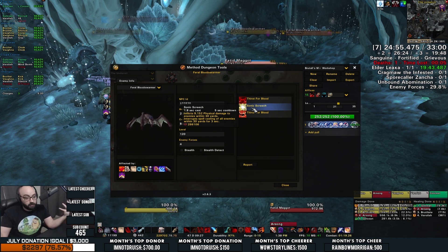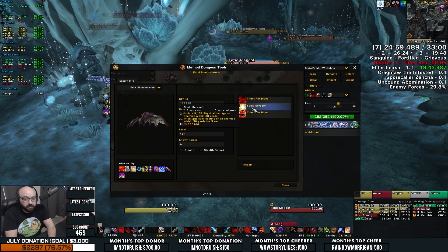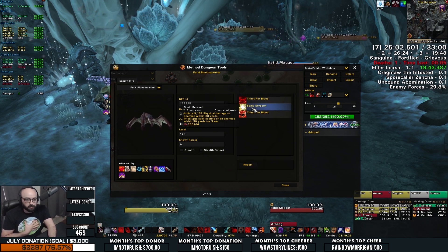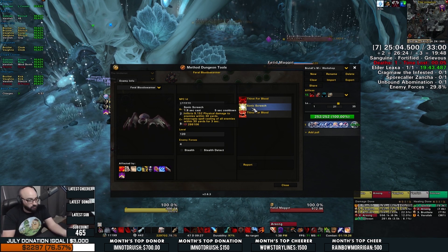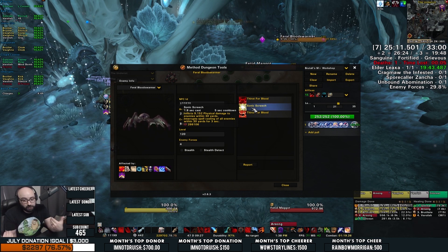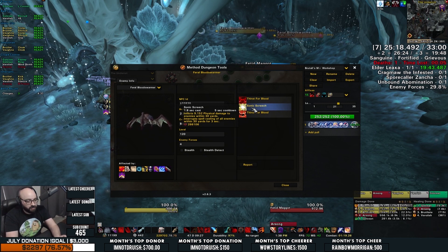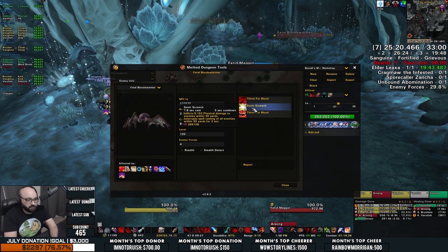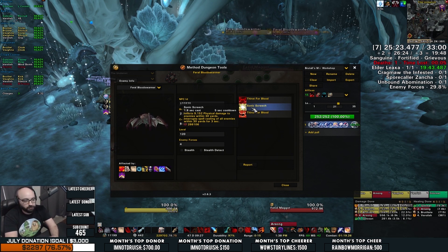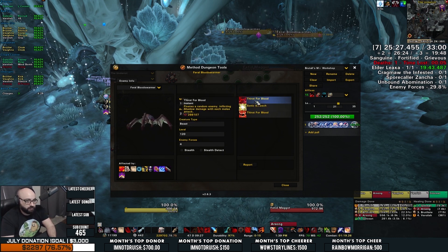Thirst for Blood can prove to be a nightmare if not handled appropriately. This ability will force the Feral Bloodswarmer to fixate on a single player for 15 seconds. While the Thirst for Blood debuff is running its course, most of the attacks made by the Feral Bloodswarmer will be considered shadow damage, with the occasional physical melee swing occurring as well. This means you can counter the damage in a variety of ways, such as using a monk's Ring of Peace to prevent the mob from even reaching you, popping defensive cooldowns such as Riposte, or even Cloak of Shadows as a rogue. You can also stun the NPC.